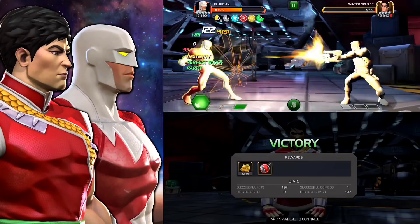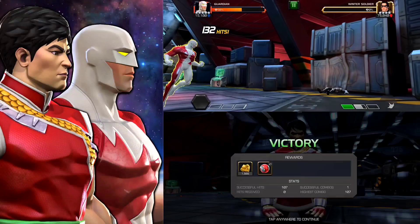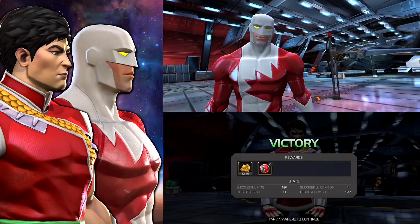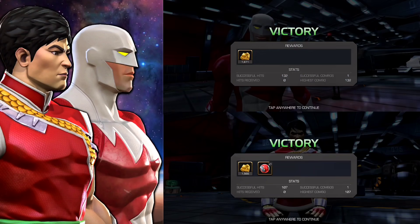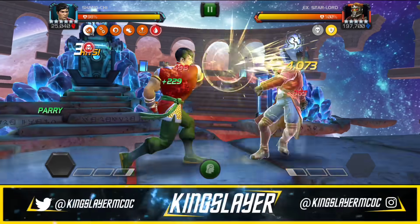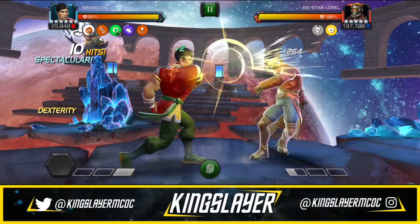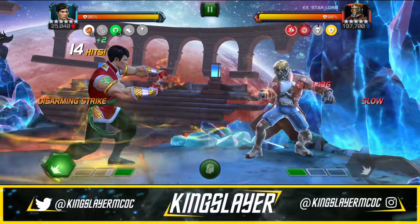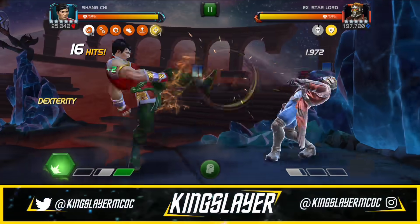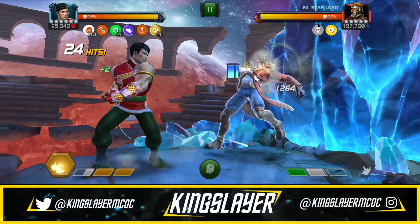Don't leave this video — I see a lot of damage comparison videos where people leave as soon as the first character wins, but we have a lot more gameplay coming up. We have Rank 3 Shang-Chi against Labyrinth of Legends, Realm of Legends Juggernaut where we showcase the slow ability. To get slow you have to do medium-medium. Someone tweeted that Stealth Spider-Man used to be the best slow character and now it's Shang-Chi — I agree, his slow mechanic is really good.